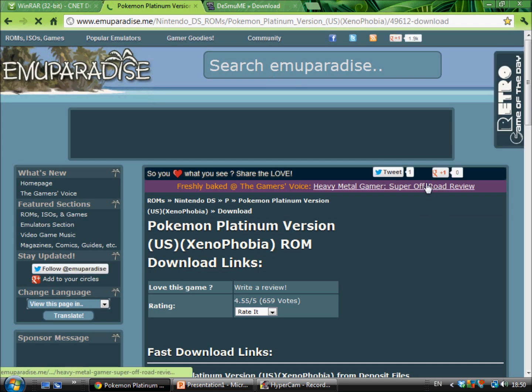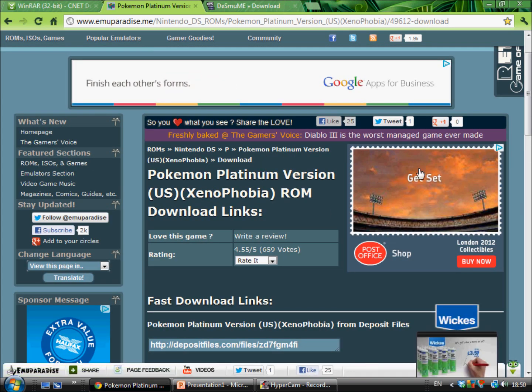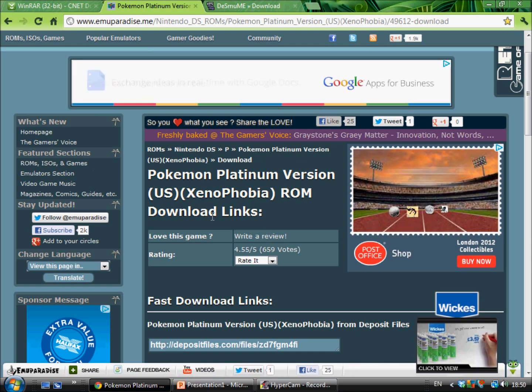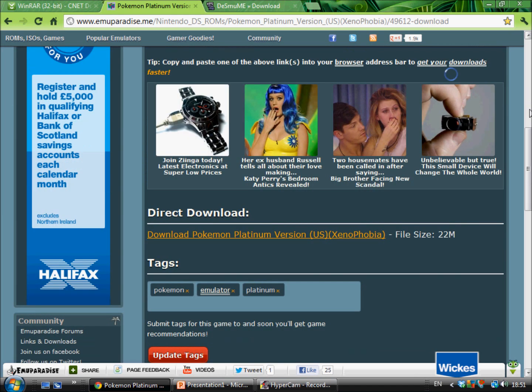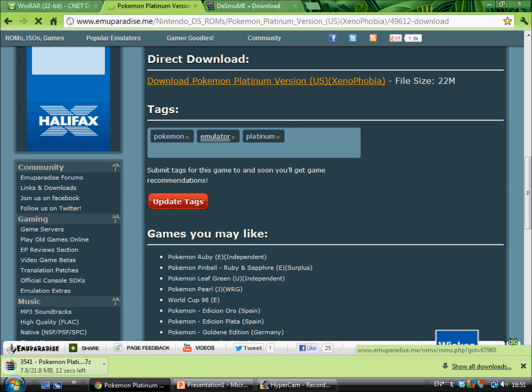Then you get to this page here, and you download things. You go down and look for this orange download link — it's an orange link basically — so you just press that and it should start to download. This green bar just came up.